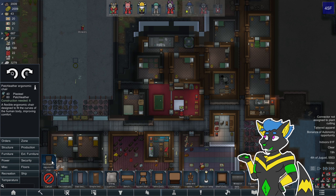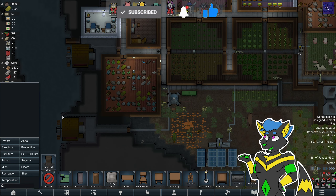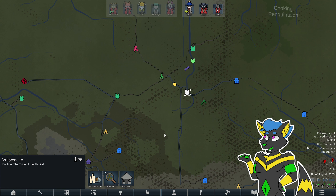Howdy folks, it is the Command Line Volpine here, and welcome back to Let's Play RimWorld. In the last video we made lots of Devil's Strand clues and we've sent people out on an expedition to go trade with someone.